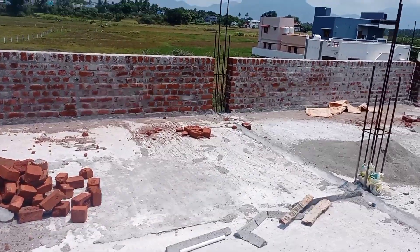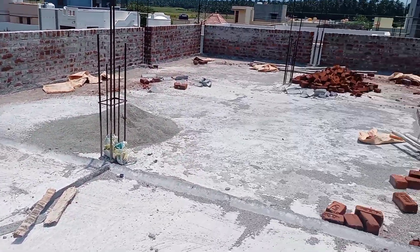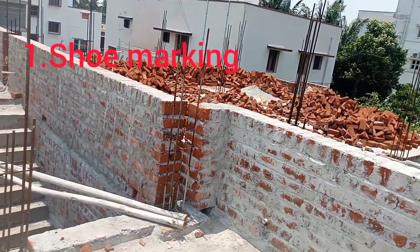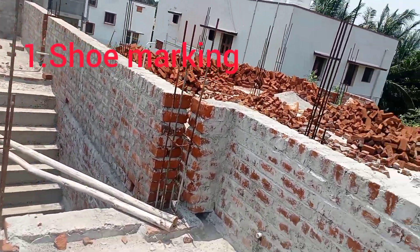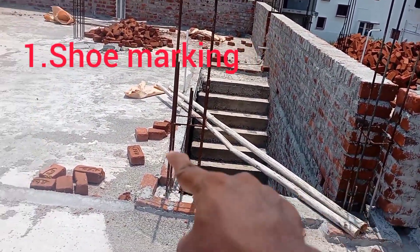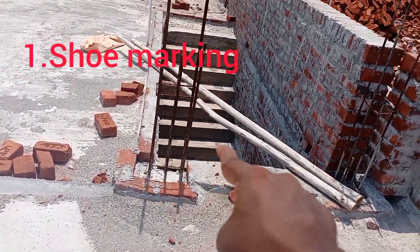First, we will get the first floor. The first thing we do is go to the sinks. How did you cut the sinks? The sinks is here. You just mark the sinks.